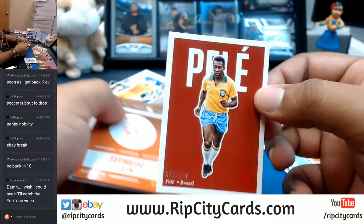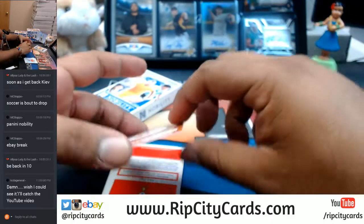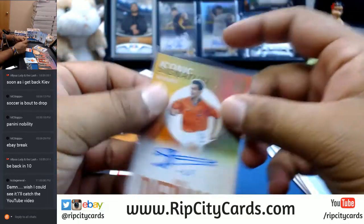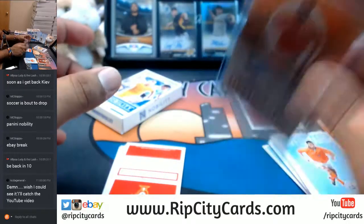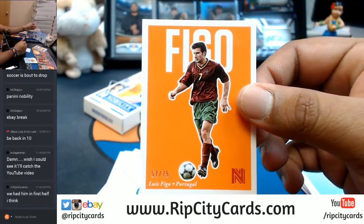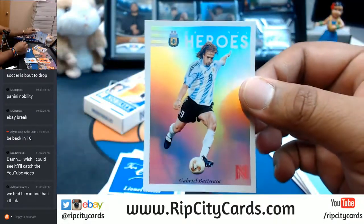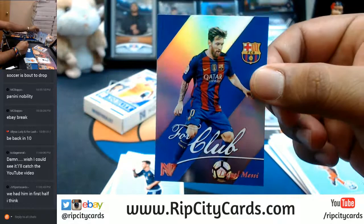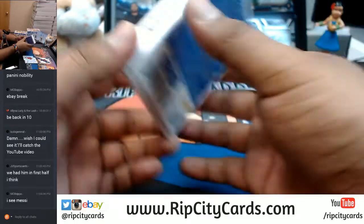Pelé, numbered to 199 for Brazil. For the Netherlands, Over Mars numbered to 300 — an auto. Top loading this thing. Figo for Portugal, numbered to 75. Over Mars came in the first half. Bautista refractor for Argentina. Lionel Messi refractor for Argentina — well, his club team, Barcelona — Messi and Dempsey.